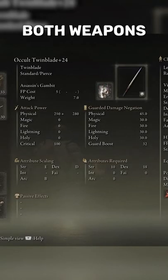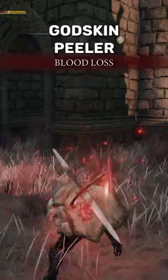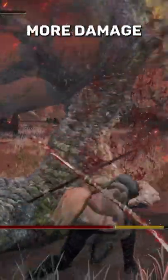Put on the Occult Affinity for both weapons, as well as using Seppuku for the Godskin Peeler. Using Seppuku before you battle allows you to proc blood buildup, which deals more damage.